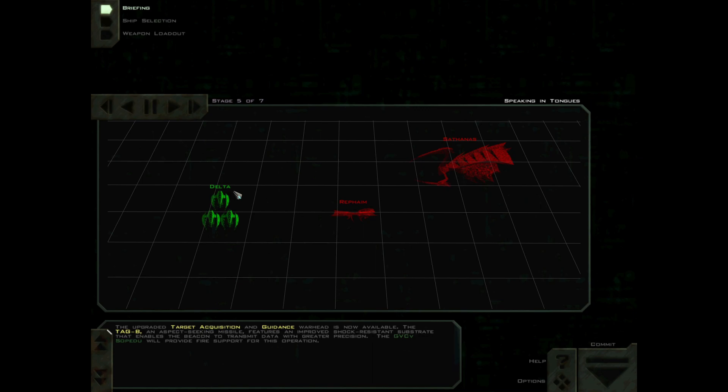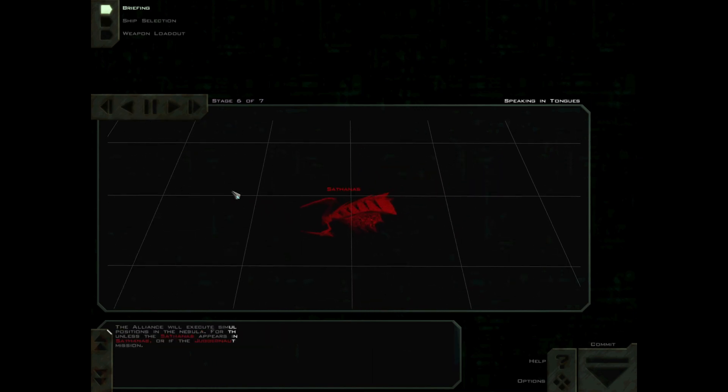The GVCB-Suprita will provide fire support for this operation. The Alliance will execute simultaneous coordinated strikes against Shivan positions in the Nebula. For this reason, our destroyers will not be deployed unless the Sathanas appears in your field of engagement. If we fail to lure the Sathanas, or if the Juggernaut engages our forces elsewhere, we will abort this mission.